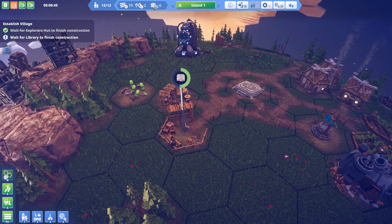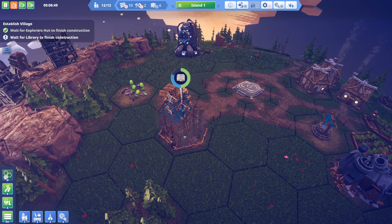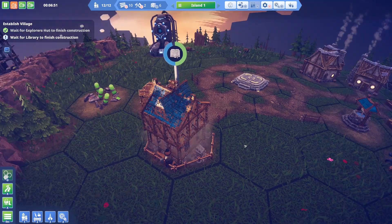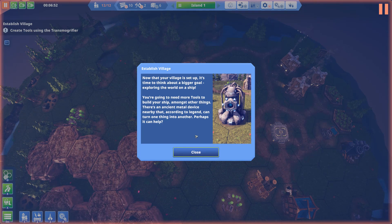So what are we doing? We've got six stone. Our library is now getting built. That's nice — it slowly just gets built, doesn't it? That looks good. Now that your village is set up, it's time to think about a bigger goal: exploring the world on a ship.